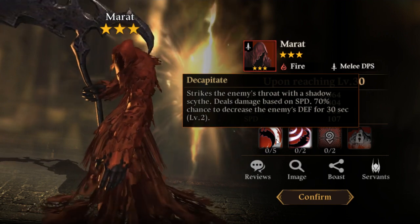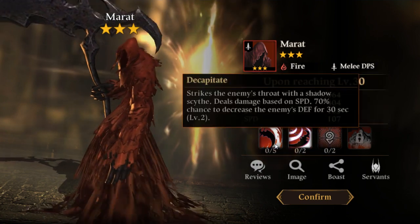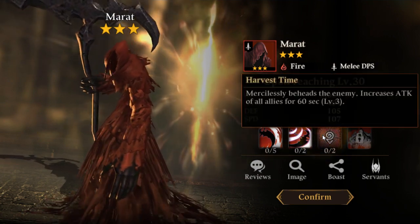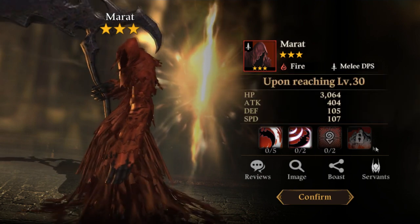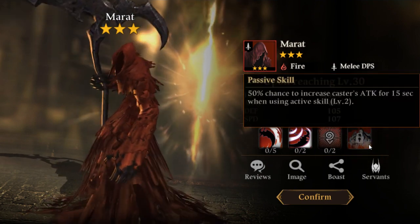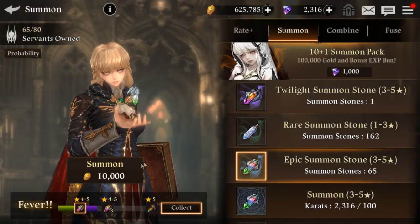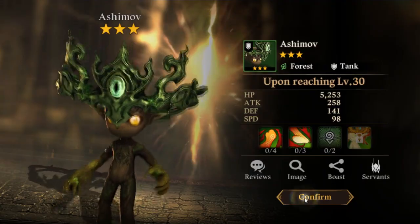Defense down based off speed, increases speed — so that will increase his normal attack damage or first skill damage. Increases the whole party's attack, so he's basically DPS at that point. Not bad. Already seen you.